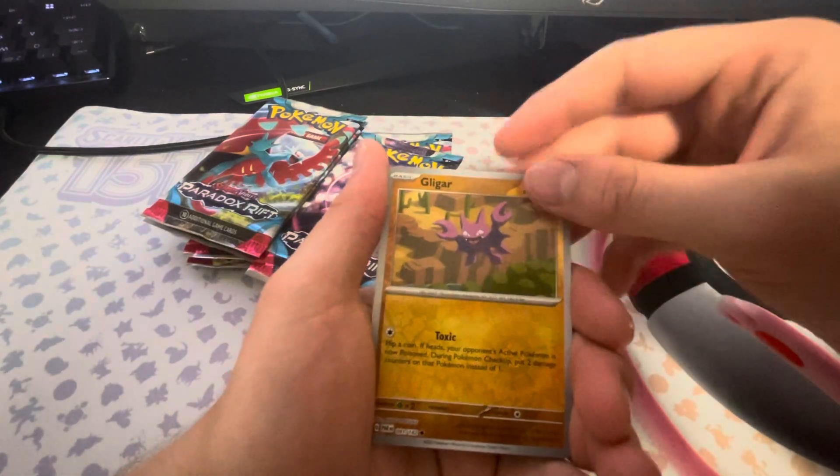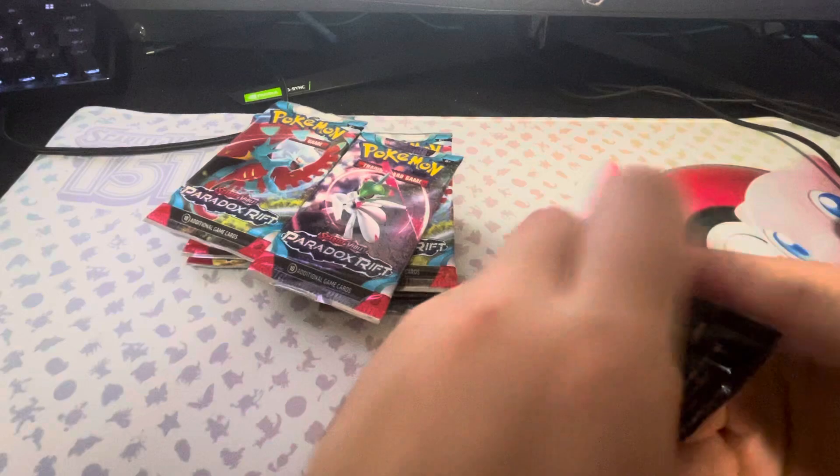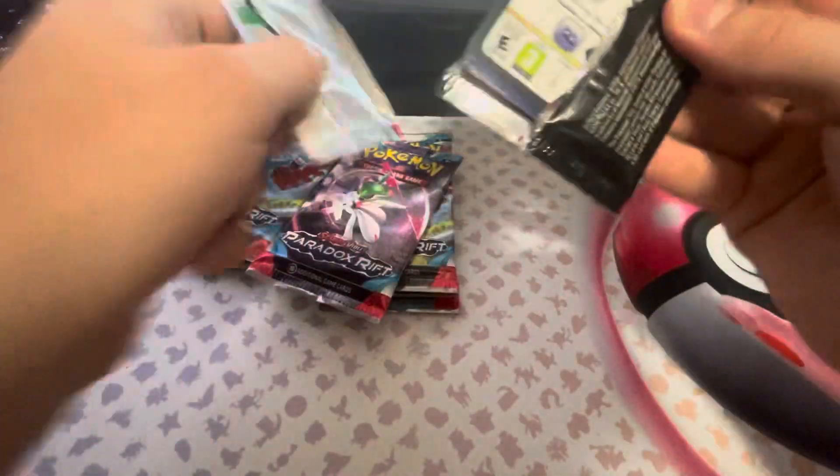Got a Wiglet, Gligar, and a Kingdra Holo in our first pack. That's okay. We have 9 more packs anyway.